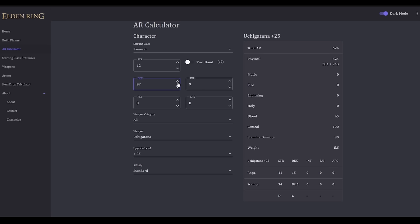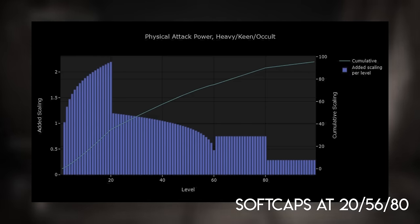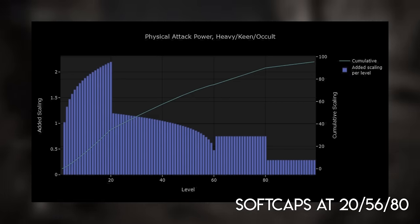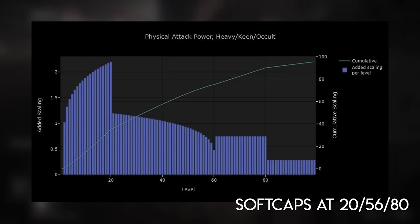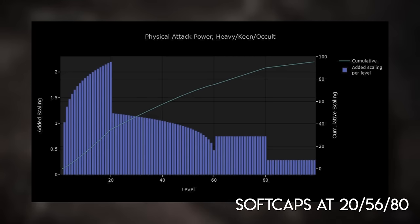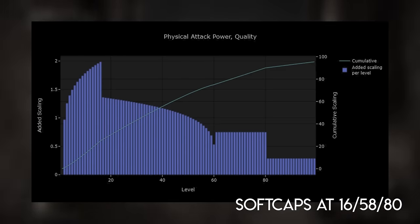That's how these graphs actually translate to scaling damage on your weapon in game. I also linked this calculator in the description so feel free to experiment with your weapon of choice. Next we have physical attack power on weapons with a heavy, keen, or occult affinity. Somber weapons whose physical damage scales with arcane are an exception — for those we use the heavy/keen/occult soft caps, which are at 20, 56, and 80. For quality weapons, the soft caps are at 16, 58, and 80. That's all for physical damage. Moving on to elemental attack power for weapons that do magic, fire, lightning, or holy damage — the soft caps for attributes affecting elemental attack power are at 20, 50, and 80.